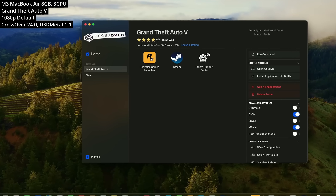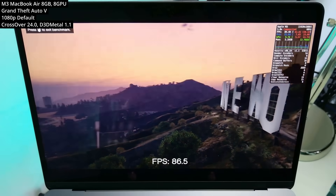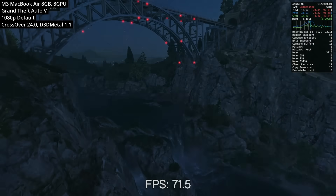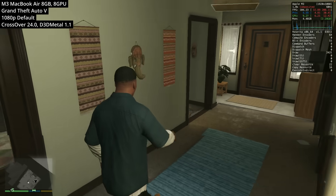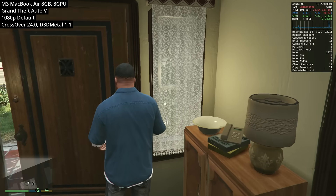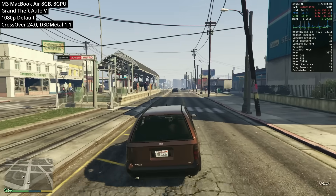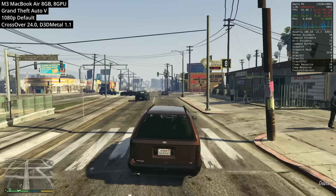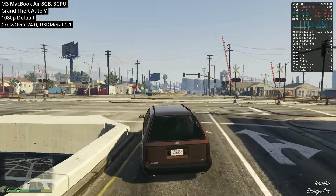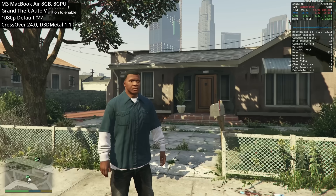Lastly, we're looking at Grand Theft Auto 5, another Windows game run through Crossover. The game is using DirectX 11 through D3D Metal, which I've found works better than DXVK. Running at 1080p on default settings, inside Franklin's house we get about 90 to 110 fps — not a real indication of actual gameplay. Generally when driving and walking around, we're looking at approximately 45 to 75 fps, which is quite variable. Not super impressive for a 10-year-old game, but remember it's still a demanding open world title.